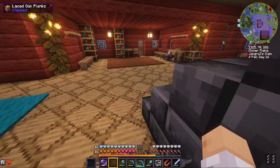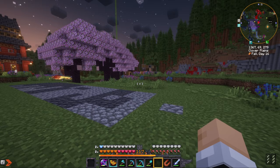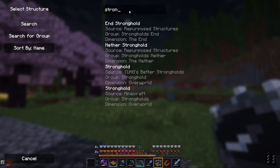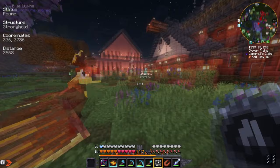Never thought I'd see this day. We can throw the eyes to find the stronghold direction, or use an explorer's compass and search for stronghold. There are multiple strongholds from the mod, but this is the one we want. I don't think there are going to be any actual vanilla strongholds since they're replaced by Yungs Better Strongholds. There is one at 336 and 2736. Let's go there using our nether tunnels because that's exactly why we built those.